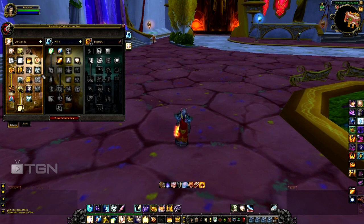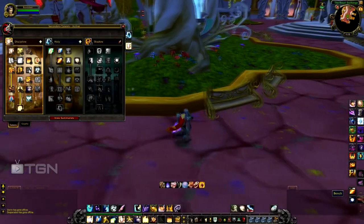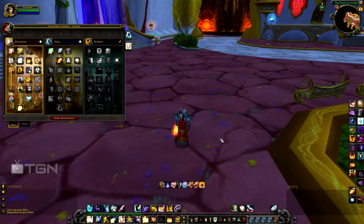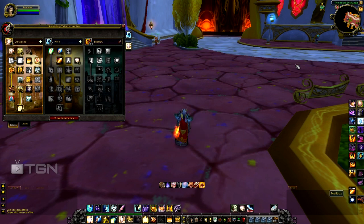Next is Pain Suppression — on a 3-minute cooldown. It reduces all damage taken by a friendly target by 40% for 8 seconds. If you can predict damage — like seeing a Warrior pop Colossus Smash and Recklessness — you instantly apply Pain Suppression and they take 40% less damage. If a Warrior would hit for 10k, they're actually hitting for about 6k, which is absolutely insane at higher numbers.